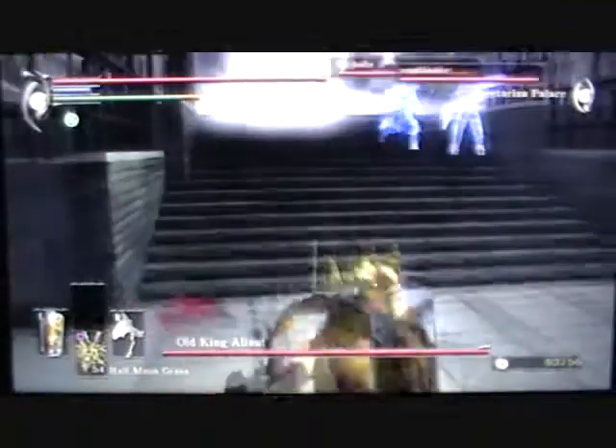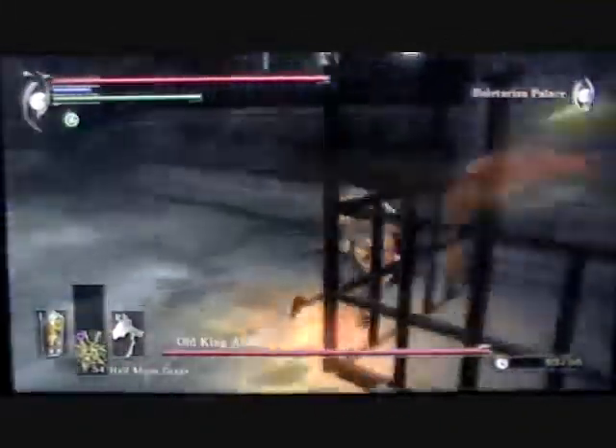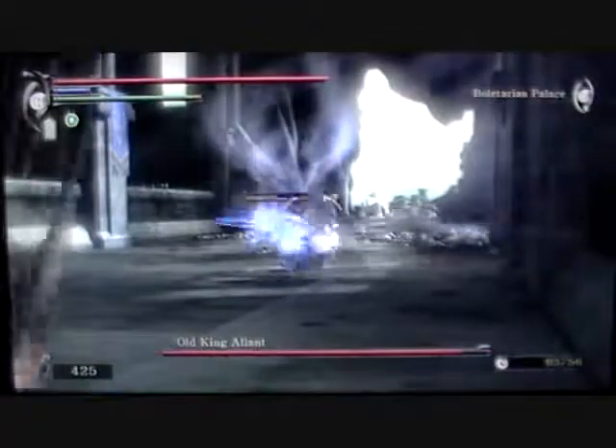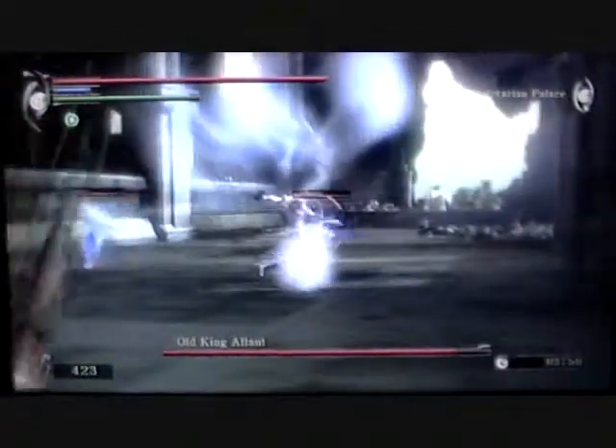If you're going to take a melee approach, you need to be very careful about the explosion attacks, as you just saw, and his Soul Sucker attack — I believe that's what it's called. What will happen there is he will have a glowing charge in his hand and he will grab you with it.